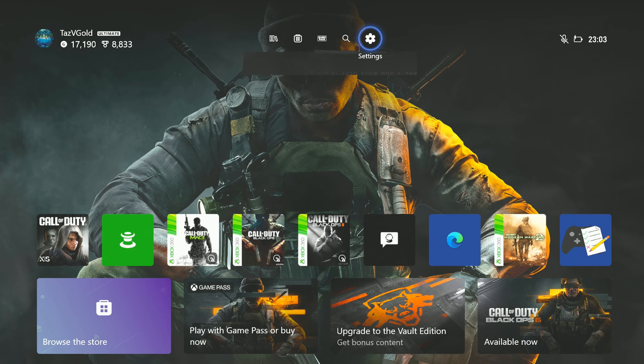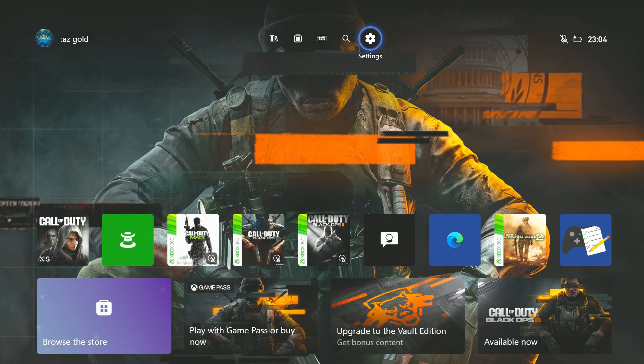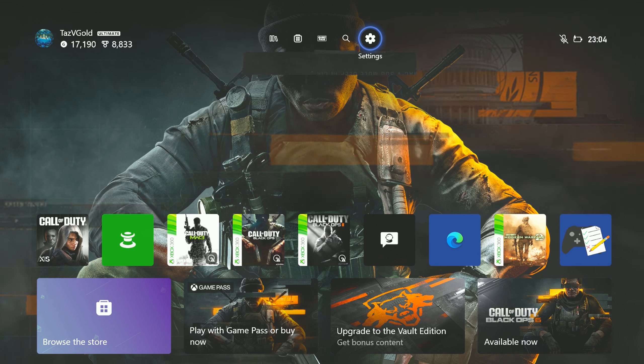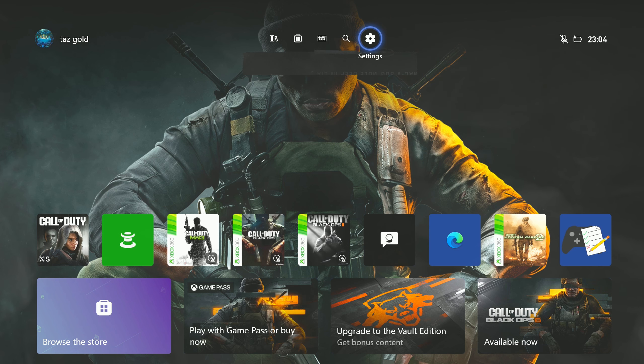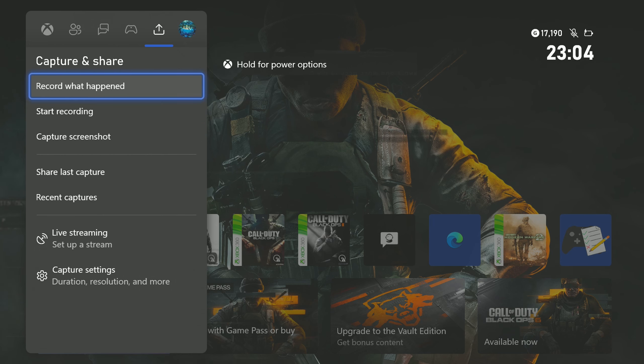Hello guys and welcome to today's very quick video sharing with you how to turn off crossplay in Black Ops 6 for Xbox. On PlayStation you can do it straight up — it's in the game, it has an option for you to turn off crossplay naturally. However on Xbox there is no option in-game; you cannot go to any single setting in Black Ops 6 to turn off crossplay, you kind of have to get around it a little bit to have crossplay off.